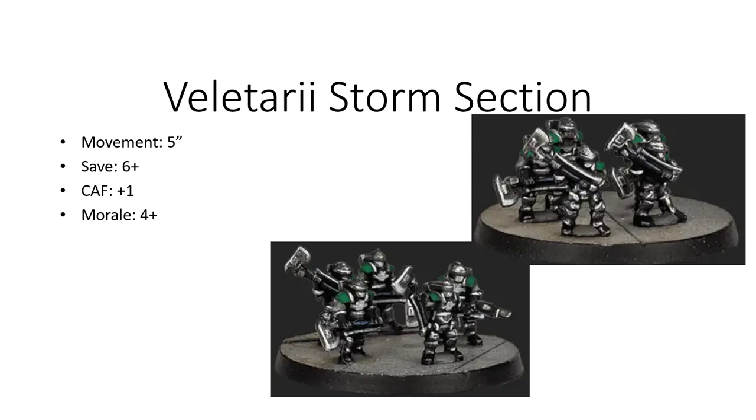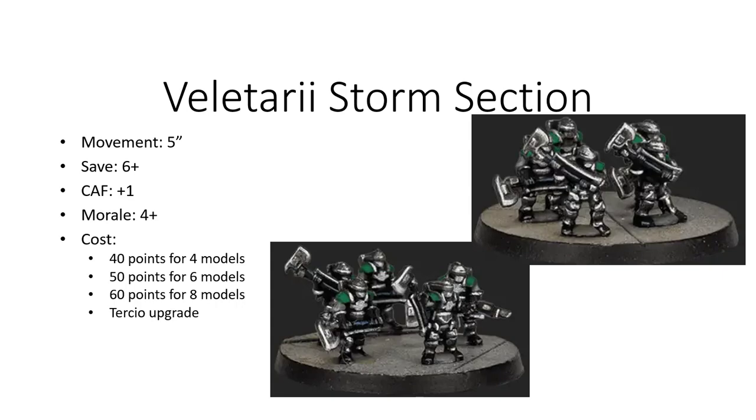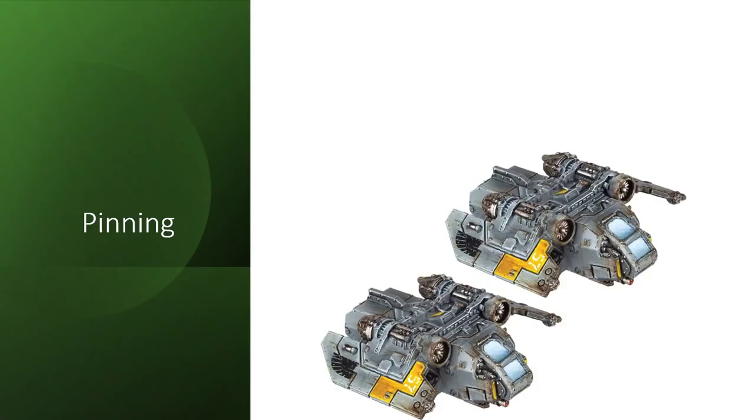Velatari have a 5-inch movement, 6+ save, close assault factor 1, morale 4. They have the same capability of being taken as a Lasrifle Tercio upgrade or support unit, and have Rend and Steadfast — and can also be taken in the Pioneer formation. Velatari are essentially the defensive version of Ogryns. For a small points reduction, they trade 2 close assault factor and Furious Charge for Steadfast instead. My personal preference is to keep them in a linebacker position with a charge order, waiting patiently while holding an objective.